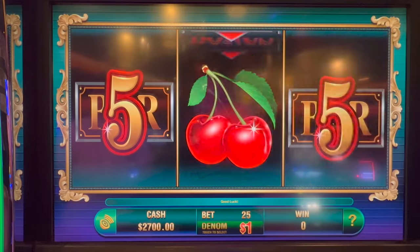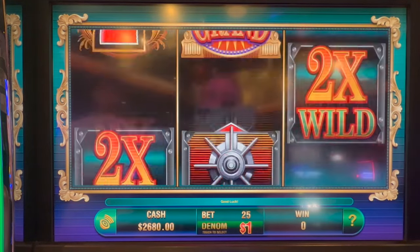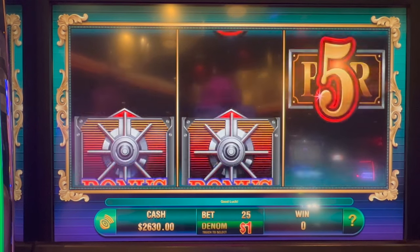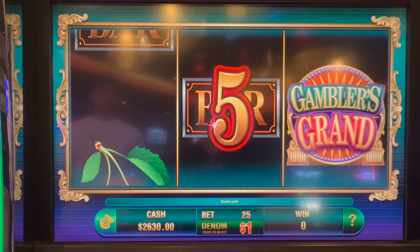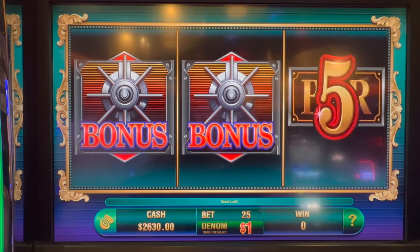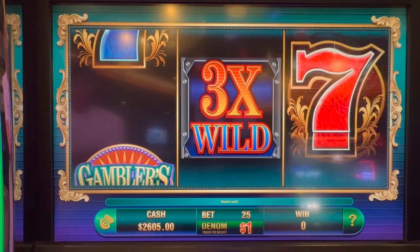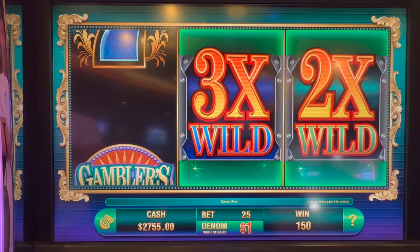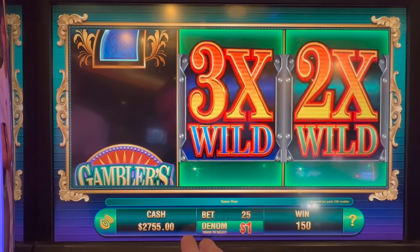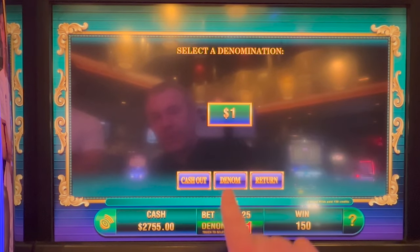All right, so we're good. We start with $2,000 this session. I think we need three of those bonus symbols. How many multipliers can we get on this game? Two X, three X, two X. Let's just do it for fun. $150 — that seven would have been massive. You cannot change the denomination.